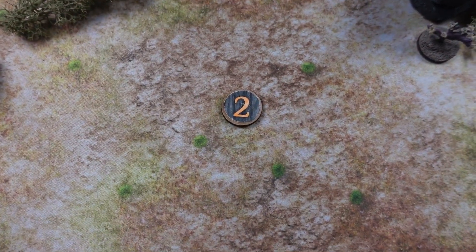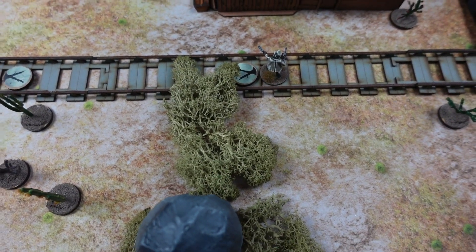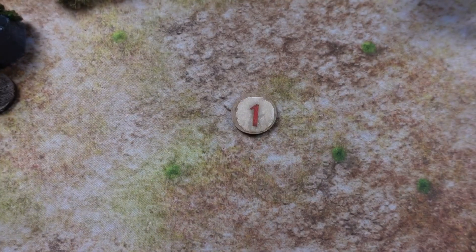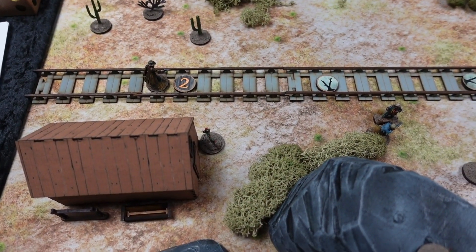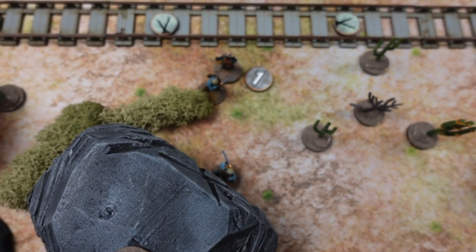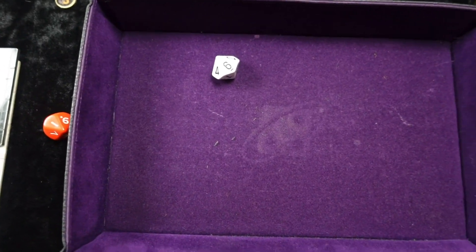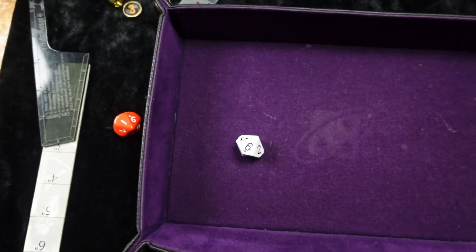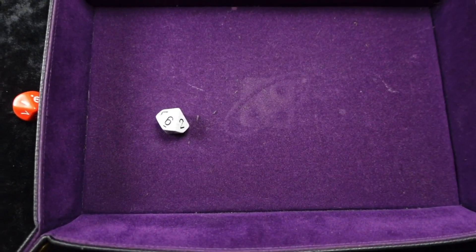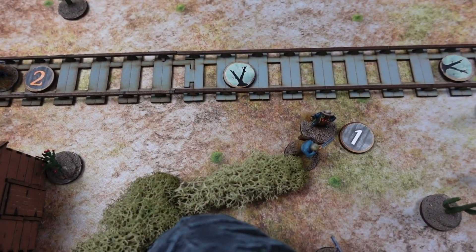Number two activates first and moves to that objective. Sackboy number one gets to go before the train — excellent. I'm going to grab that objective and step away from the tracks. The train comes through and number two takes five damage in that exchange. The trumpeteer sings a song to the gods — enemies within six must take an intelligence test or move in a random direction a random distance. First one's good, second one's good. I do not like their song.